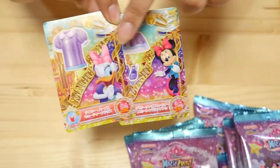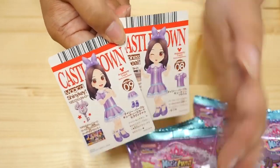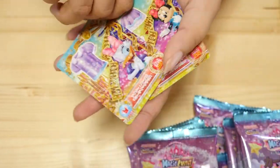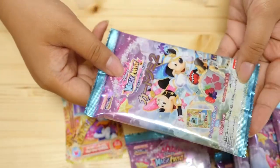So you have your Disney characters, cute outfits, and an avatar that you can dress up and change how she looks. And it is basically a rhythm game, and it is the cutest thing ever.